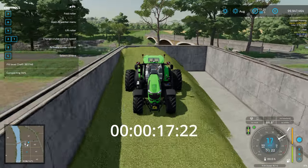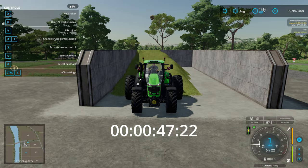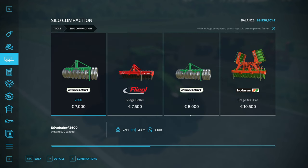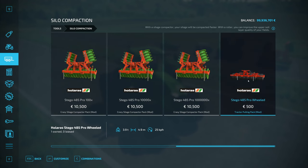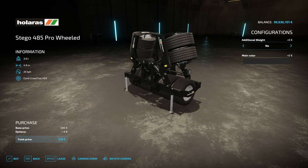And then we have the one from the Tractor Pulling Pack — within about 40 seconds, it's done. Clearly it's significantly better than the others. On pricing: the first one is £8,000, the Weber is £12,500, and then we have the Stego 485 Pro Wheel from the Tractor Pulling Pack. I'll put links below. This one is available on all platforms, so console players can use it too.